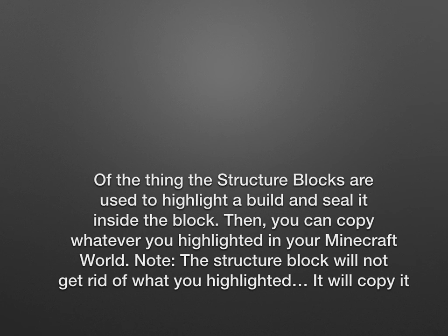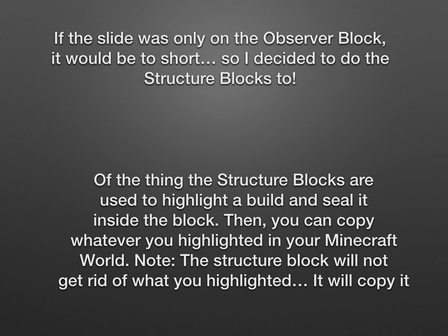Structure blocks are used to highlight a build and then seal the block. Then you can copy whatever you highlight in your Minecraft world. Note: the structure block will not get rid of anything you highlighted — it will copy it. If the slide was only on the Observer block, it would be too short, so I decided to do the structure blocks too.